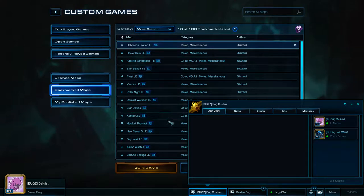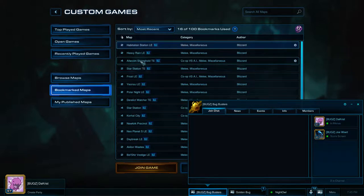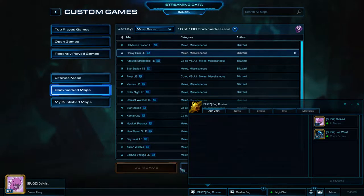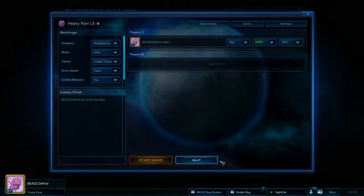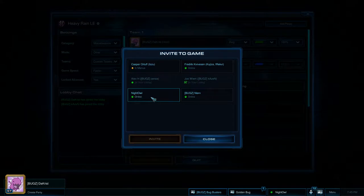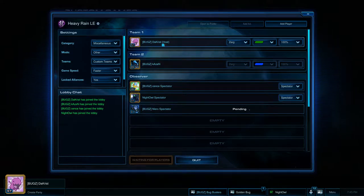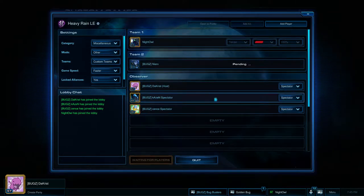Heavy Rain is map number three. James is saying in chat that he can't win a macro game - this could be an indication of his strategy or it could be a mind game. Looking at game one, Philip was definitely the better macro player, so James might just be being honest. But it might be a bluff as well - you never know.